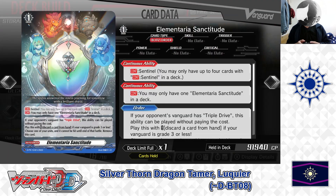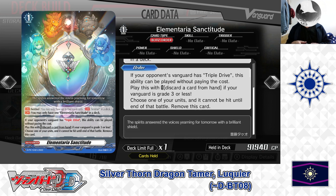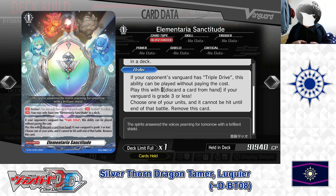Next up, the Grade 1 Blitz Order: Elementarius Sanctitude. Continuous Sentinel — up to 4 of Continuous Sentinel in the deck. Also Continuous — you may only have 1 Elementarius Sanctitude in the deck. Third skill — Order: if your opponent's vanguard has triple drive, this ability can be played without paying the cost. Cost: discard a card from hand if your vanguard is Grade 3 or less. If the cost is paid, choose one of your units and it cannot be hit until end of battle. Best used against opponents specializing in triple drive vanguards such as Grade 4s or G units, where it becomes a potential no-cost perfect guard. We have 1 in the deck.